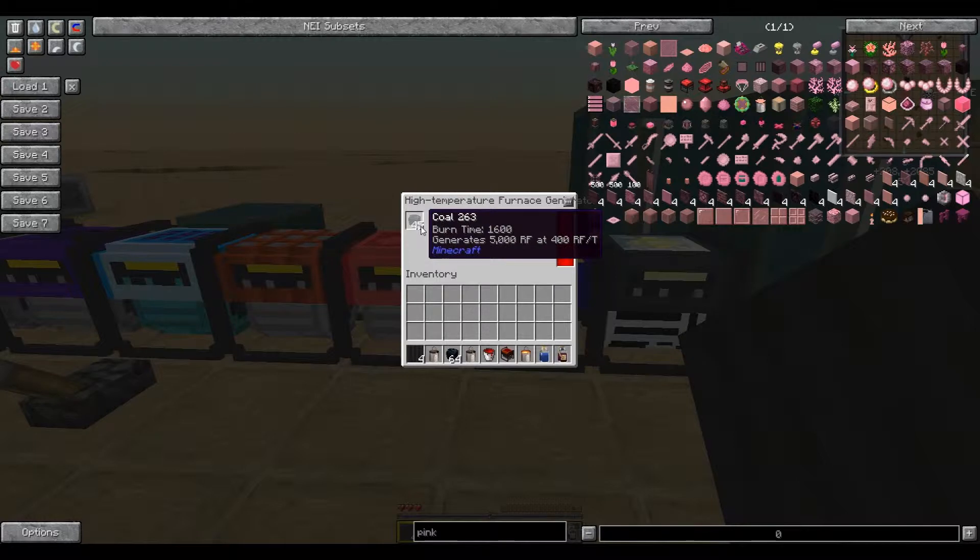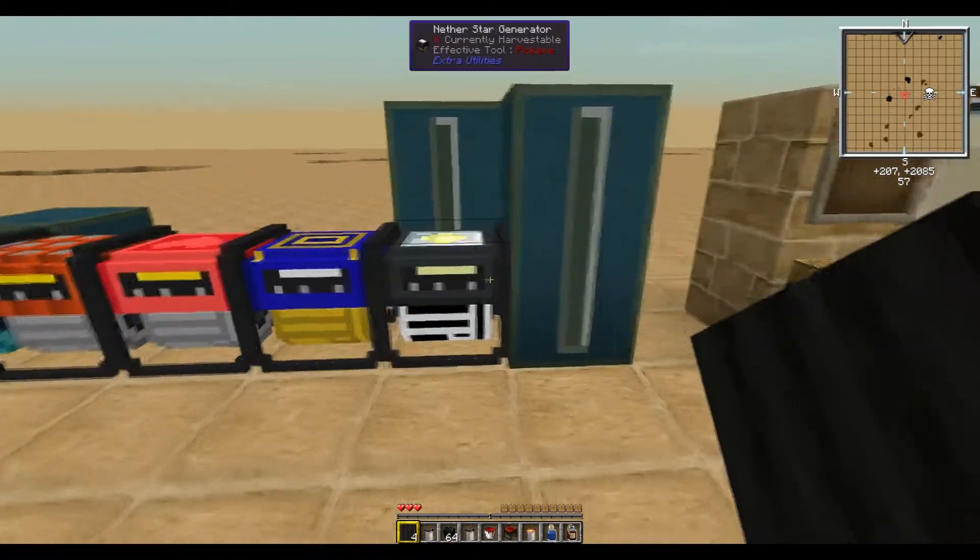Next up is the High Temperature Furnace. The High Temperature Furnace burns coal at the rate of 400 RF per tick, but only for 5,000 RF total. So if you need a gigantic burst of power really quickly and have a steady supply of coal, the High Temperature Furnace is what you want — though it only lasts a very short amount of time.